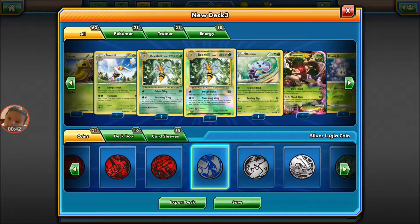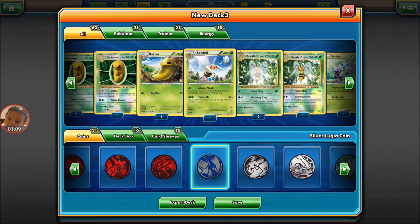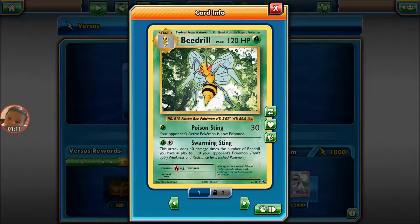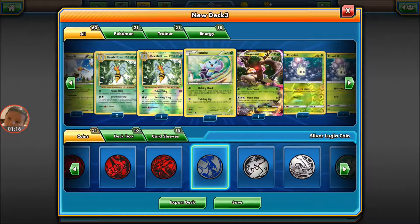If you have all four ready to go including itself, that's 160. I'm usually able to get three out consistently. The reason I have these and not all four of the same is because sometimes you'll have an opponent that has a really strong GX Pokémon — and that's where this other Beedrill comes in. For one energy you use Allergic Shock, then sacrifice it, and then with this Beedrill for one energy Instinct, you take out whatever it was. It's been working really well.